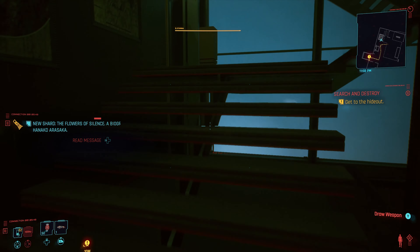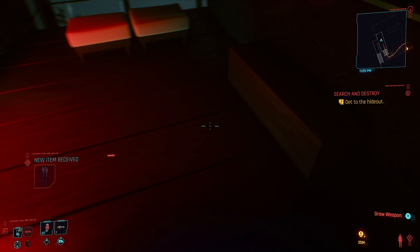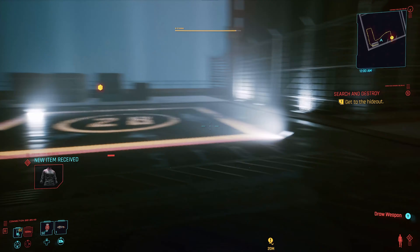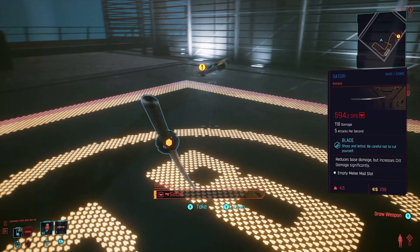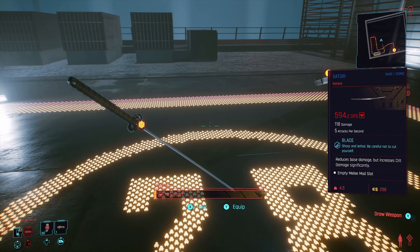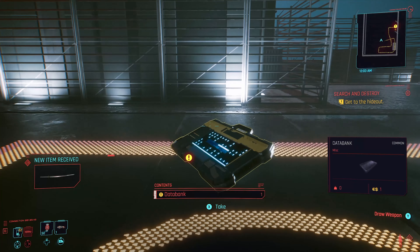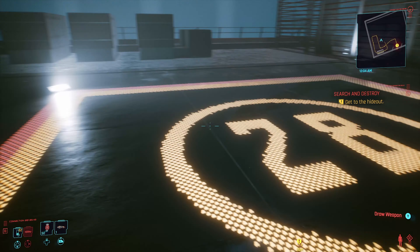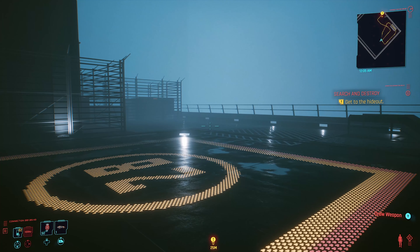To grab the second legendary item, head up the stairs to the left and go all the way up to the top. Grab the suitcase along the way, then go through the door and up the stairs all the way to the helipad. Right there is the Satori — the second legendary item. Both of these can be obtained during the heist mission, but it's not hard to get them after the fact either. The total run, even without editing, is about 20 minutes.